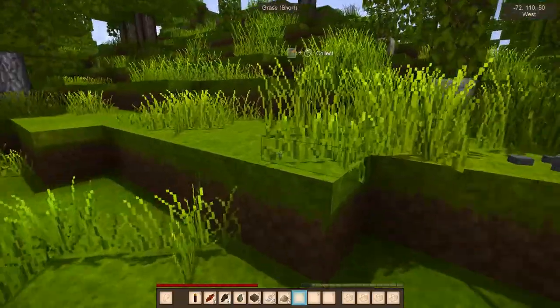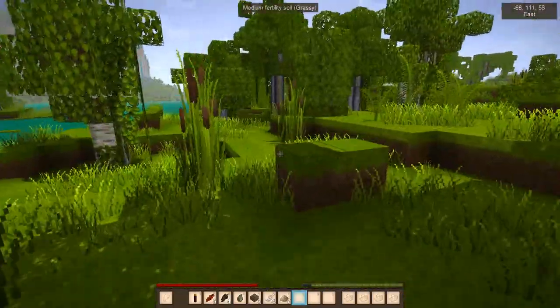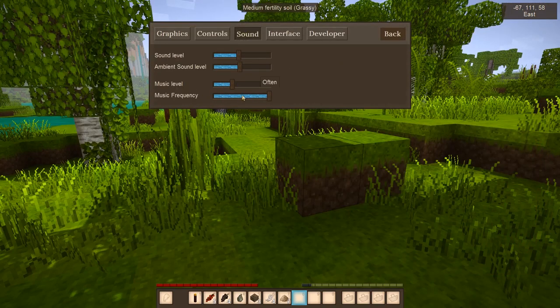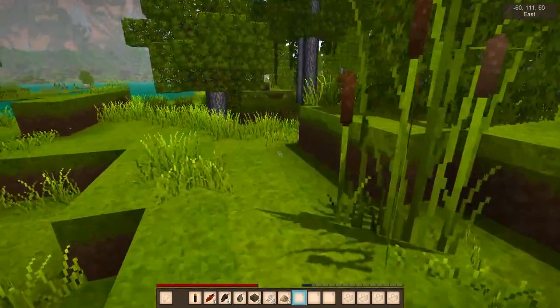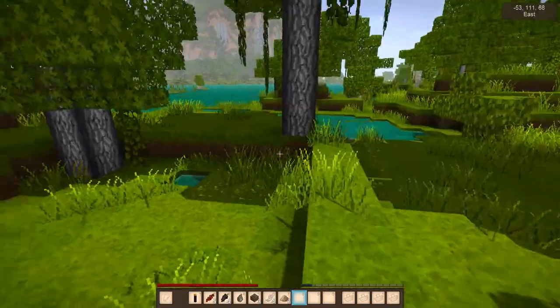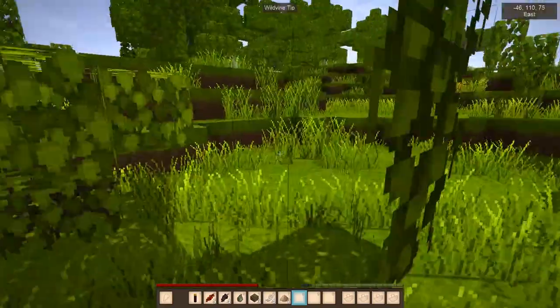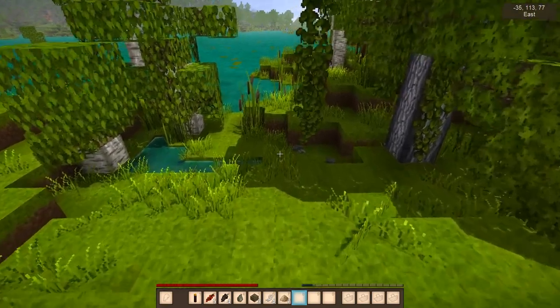I do still dislike that the music stops sometimes. There's a slider in the settings where you can set how often you want the music to play - often, sometimes, or rarely. If I have it all the way up, that means I want music all the time. As soon as one song ends, I want you to put on the next song. I wonder if there's a way to mod that, so that as soon as the song ends, the next one plays. I don't like playing in silence - it makes me feel sad.